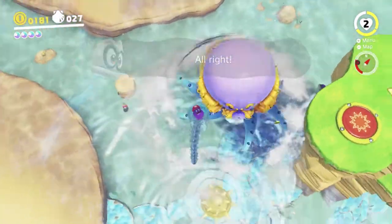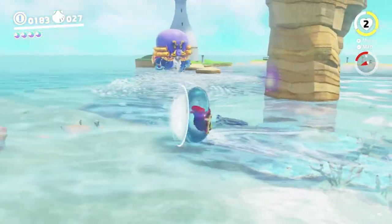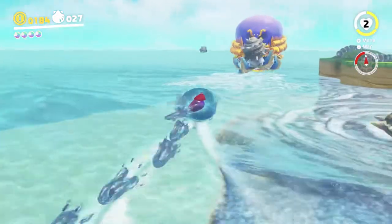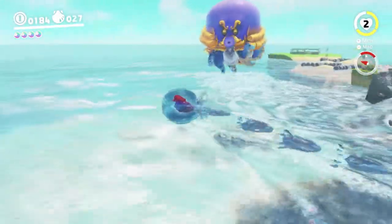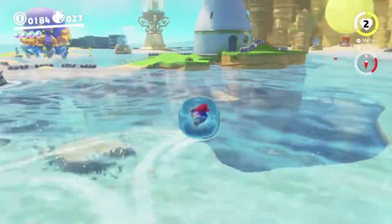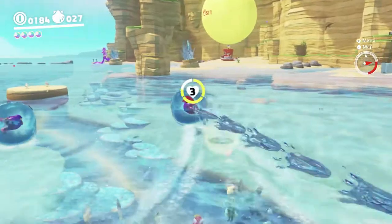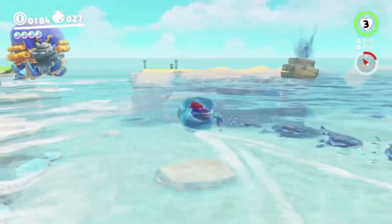I'm going to actually fight the boss now. Cappy's giving us a hint because I'm doing the wrong thing entirely, but I know what I'm doing. You have to go get a Gushen, which lets you fly up using a rocket nozzle sort of thing and also launch yourself forward using a turbo nozzle - because this is clearly a Sunshine-inspired kingdom in many ways. You fly towards the boss like this. You have to be careful when you run out of water, which is pretty much the main difficulty. You just want to spray the boss from above like this - I ran out of water so I fell down on the boss. Good demonstration of that really.